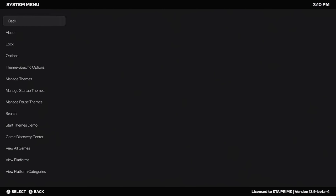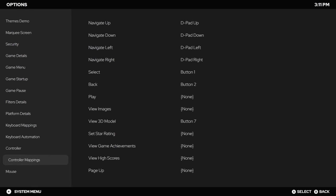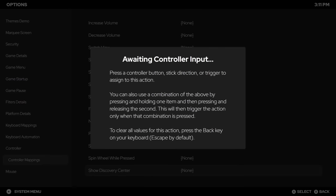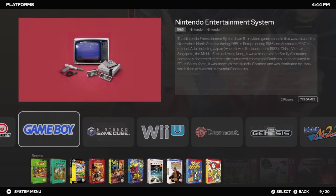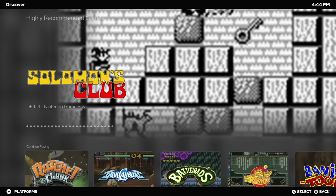There's one last thing — setting up a hotkey so we can easily get over to the Game Discovery Center. We can do it from a controller or a keyboard. From the System Menu, go to Options, and all the way down at the bottom we've got Keyboard Mappings or Controller Mapping. Look for Show Discovery Center. I'm going to use my left bumper because it's not in use right now. So no matter where I am in BigBox, I can press that button and it'll bring me right over to the Discovery Center.